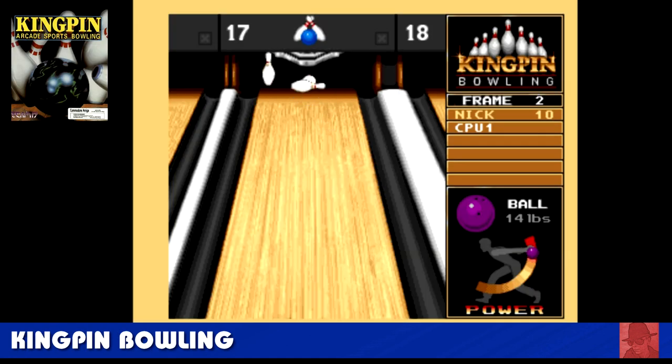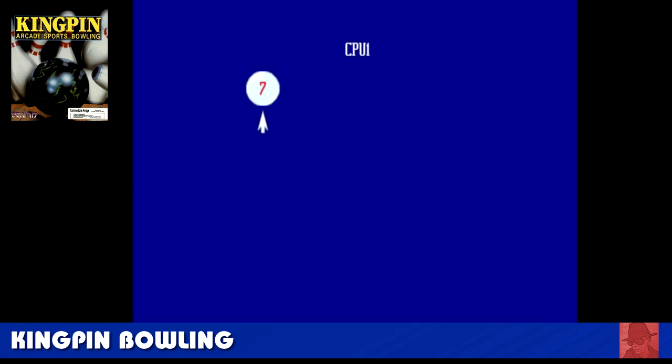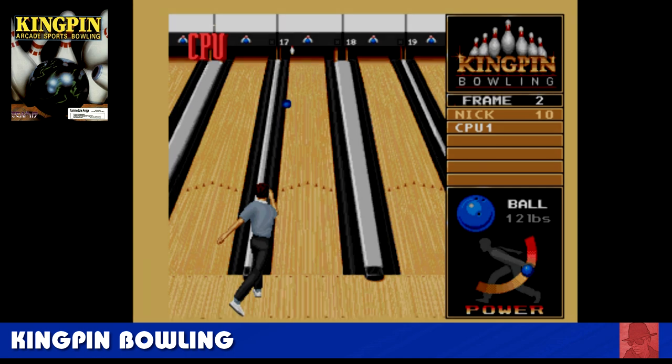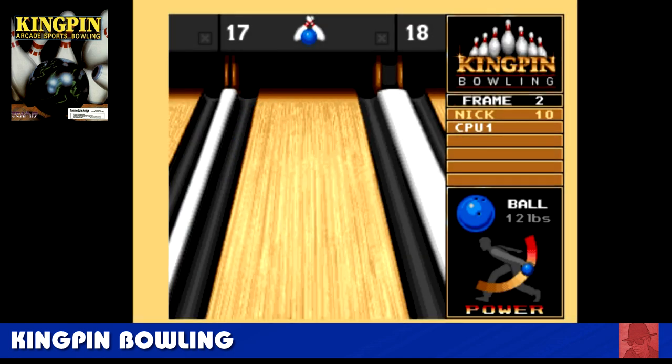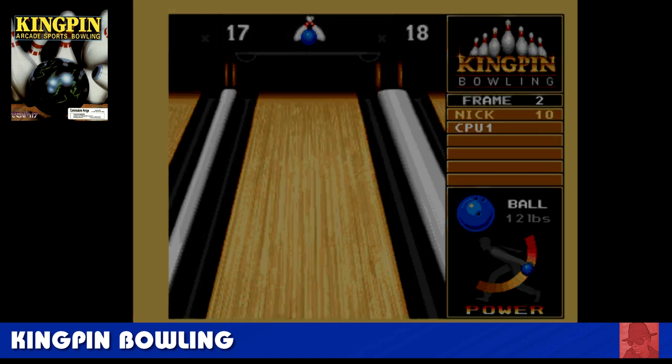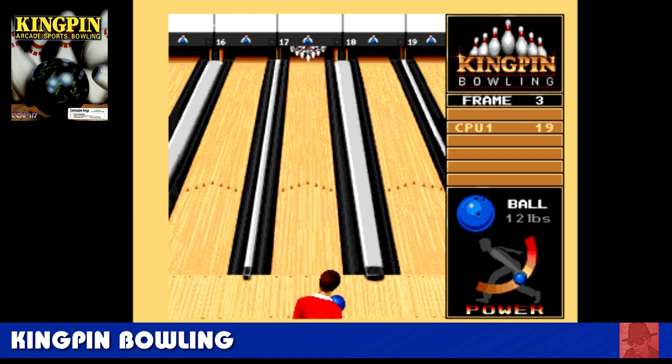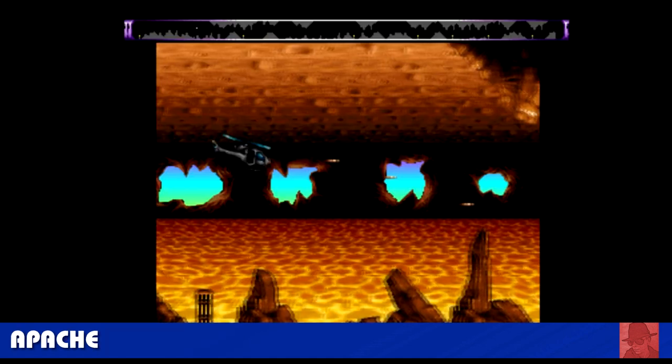Kingpin Bowling — not quite so good. It's hard to represent bowling on the Amiga or any system really. This one is a little bit dull. Line up the pins where you want to throw the bowl and hit it. It's probably the best bowling game on the Amiga, and that says it all. It's got a few soundbites, it's alright. If you like bowling, you've got to spare a few minutes — but I would prefer to go out with mates and go proper bowling somewhere.